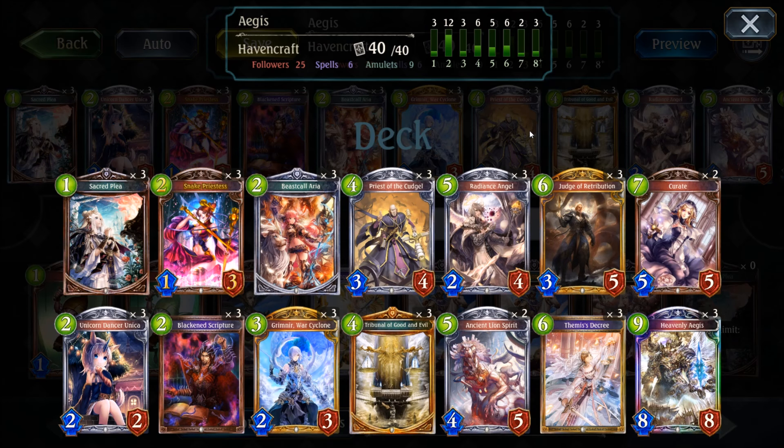With that out of the way, let's have a look at today's deck, which is called Aegis Heavencraft. Heavencraft right now is unfortunately the weakest class to play in a meta dominated by Shadowcraft and Dragoncraft. On average, the overall winrate for the complete class is negative against every other faction in Shadowverse, but on the other hand, Heavencraft is also the class that is best when it comes to countering the very strong Shadowcraft deck. The winrate is still slightly negative depending on what kind of Heavencraft deck you are playing, but it is nonetheless the best to pick up against Shadow.